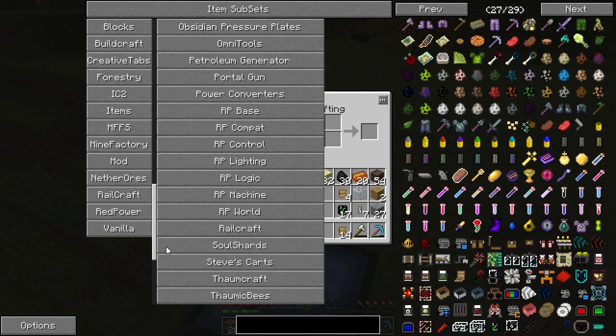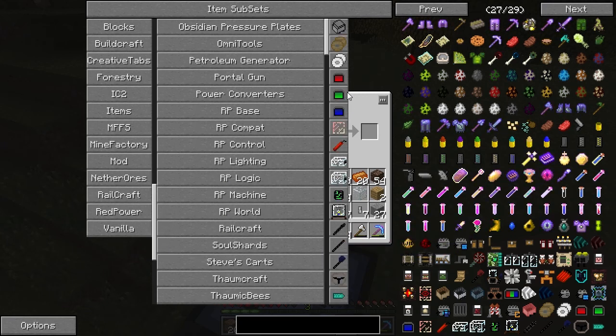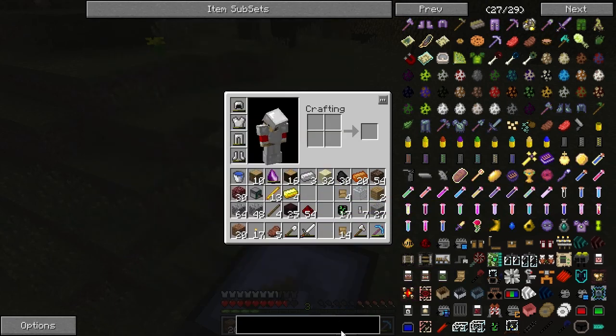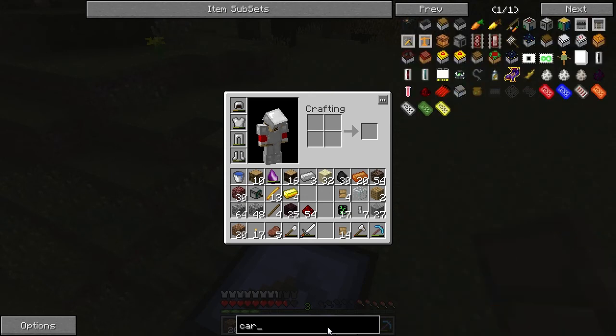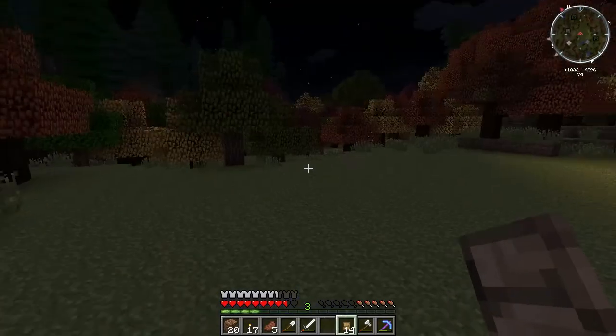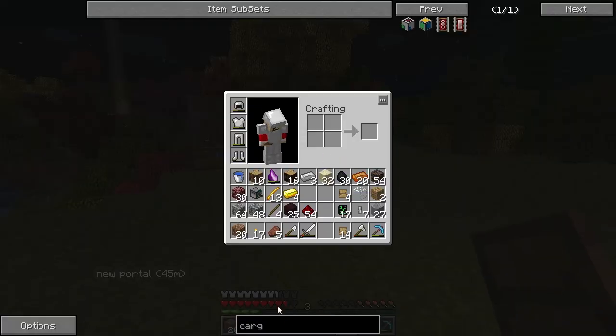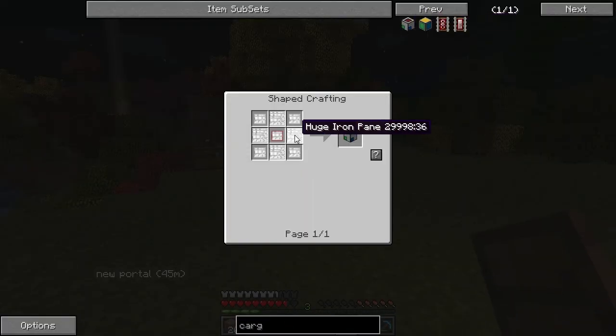The cargo manager is what we need, and maybe a cargo distributor too. Let me move away from here — I don't want a creeper to come up and blow up my thing. Cargo manager needs a huge iron panel — this is gonna be a pain to make. It also needs dynamic iron panels and chest panels.